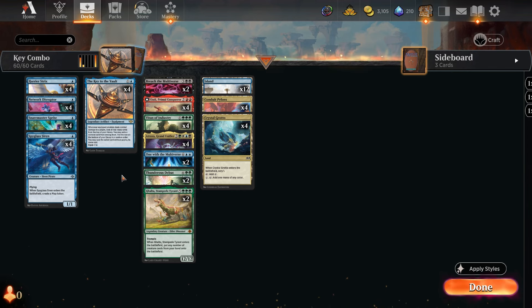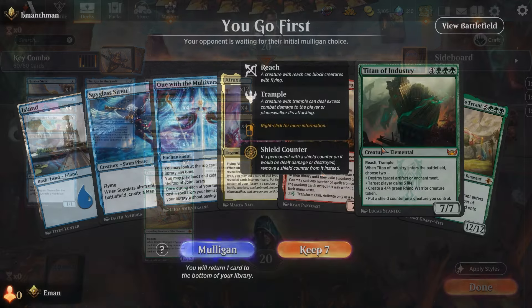That's the idea of the deck — pretty simple. Mulligan until you get the Key to the Vault and a decent hand, and hope we can get lucky. The potential to cast a turn-three Atraxa, a turn-three Breach, or any of these cards on turn three will probably win the game. Let's jump into some games and see if we can make it happen.